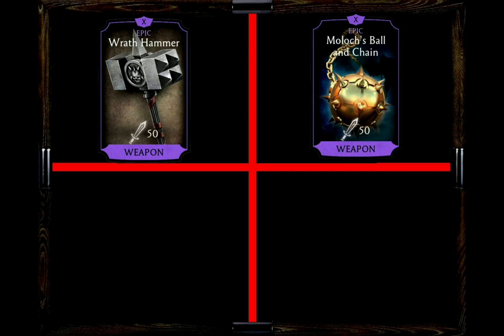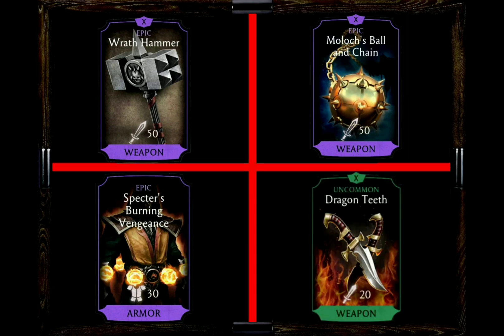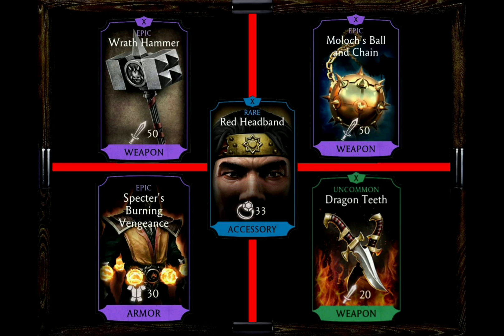My third choice would be Specter's Burning Vengeance — I find it very fitting that Liu Kang would set his opponent on fire when they try to attack him while he is blocking. Since he surrounds himself already with so many fire debuffs, it's very suitable. Another interesting gear piece due to his passive would be the Dragon Teeth. Combined with his passive, which already gives him that critical hit chance boost, you would on top have a damage boost on critical hits. But the winner in my book has to be his red headband, giving him block breaker on basic attacks plus power generation.